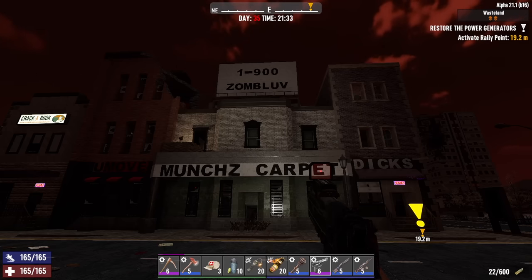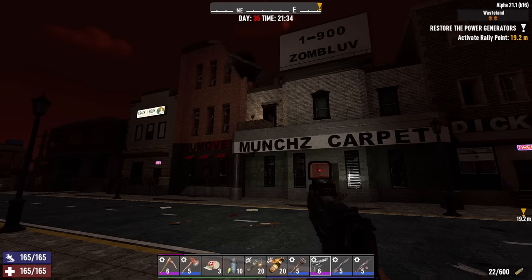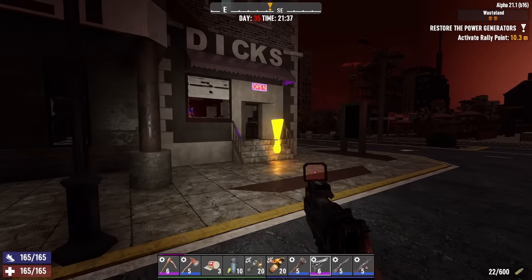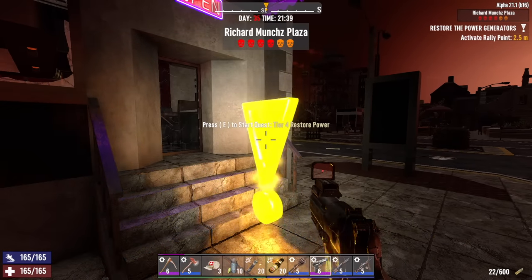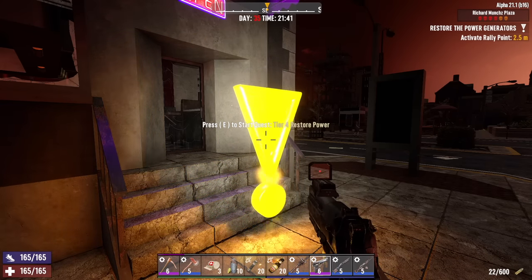I don't know how many generators there are here — I've never done a restore power job at this location before, but we're going to find out. Not only do we have to restore the power to the generators, we also have to clear this place of zombies, and of course the zombie horde as well. We can't fire this job up yet though, not until hour 22, which is also the same time the zombie horde starts.